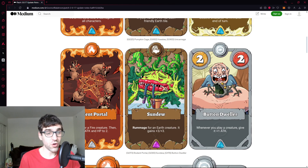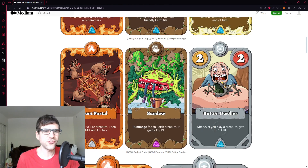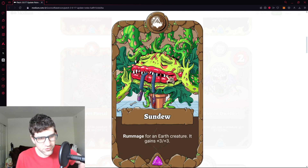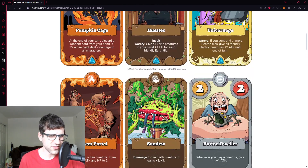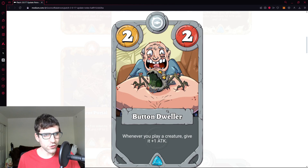Earth decks are looking really juicy right now. Sundew — rummage for an earth creature; it gains plus three, plus three. Compare these two cards: Rodent Portal sets the creature down to two-two, which is usually a nerf, while Sundew gives plus three, plus three — Sundew seems incredibly strong. There's some inconsistency from the rummage RNG, but that also means you get to pick a creature that's useful based on what you've seen. Sundew is really strong — both Huestas and Sundew are must-runs in earth decks.